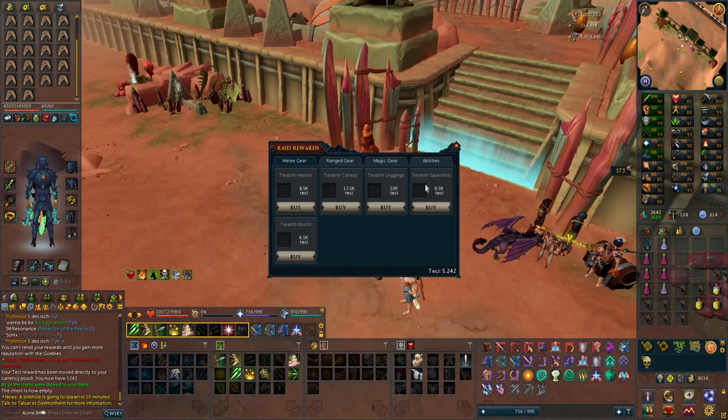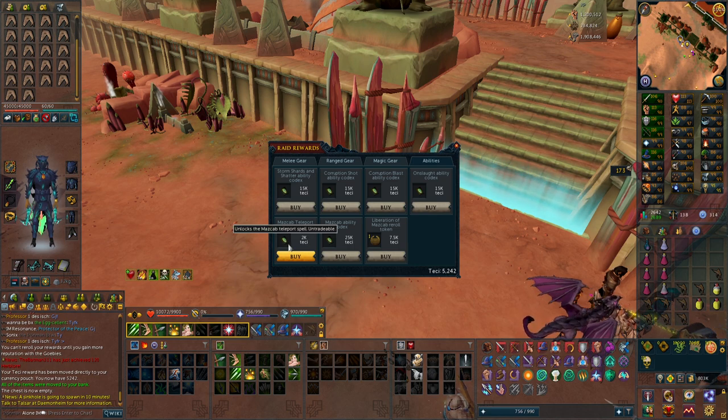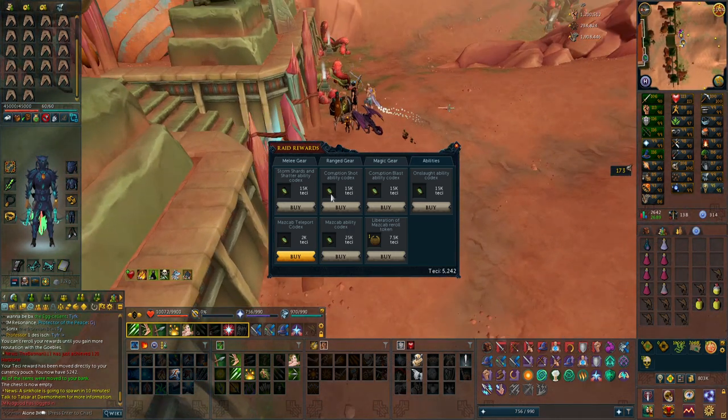You can actually go here and buy raid rewards — you can buy the gear for techie. But I want to get the abilities. Corruption Shot, Corruption Blast, and the Onslaught ability — I think that's a pretty good one as well. So 15k techie is what I'll need.